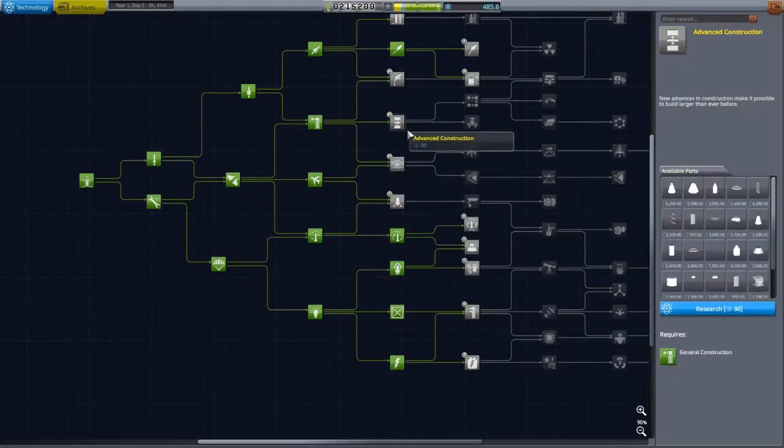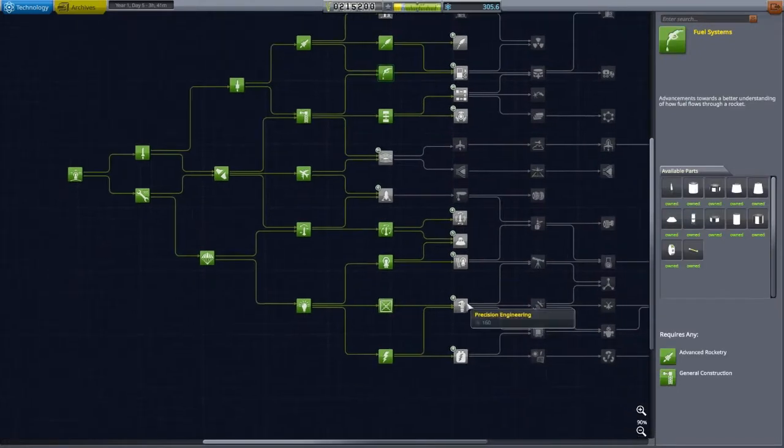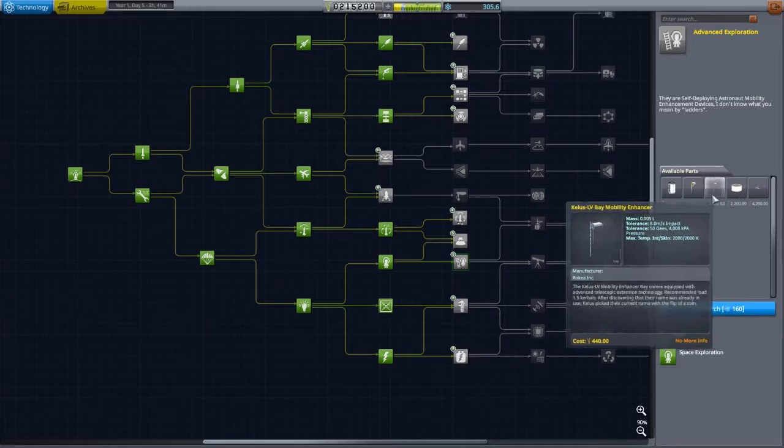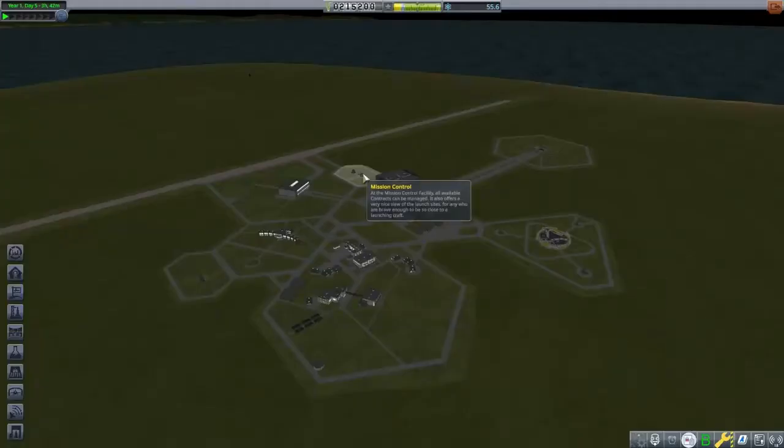After upgrading the Research and Development building, we can spend our science points on higher tier nodes, and we can take surface samples. We can unlock all of the research options that cost 90 points, but I am going to skip the atmospheric flight controls and unlock a higher tier Breaking Ground deployable experiment.